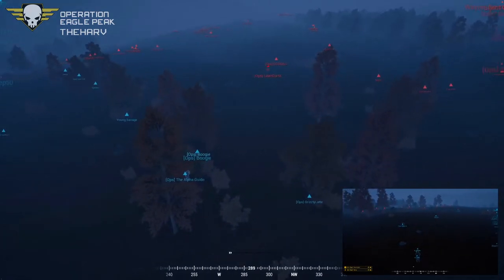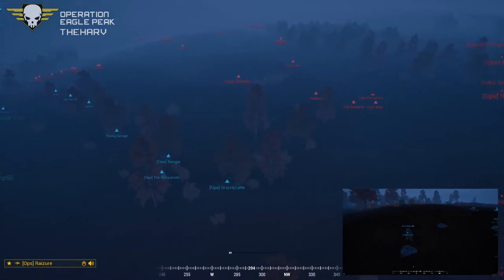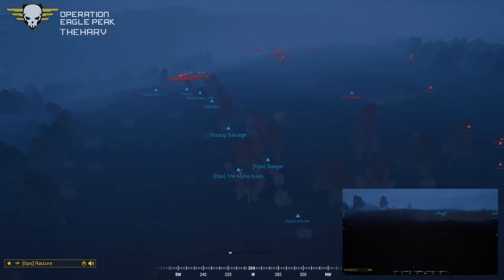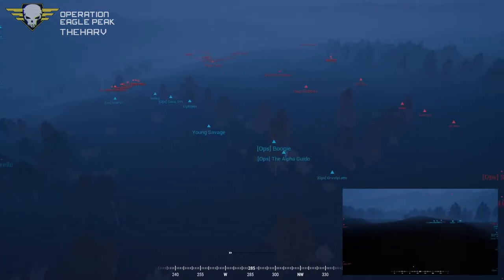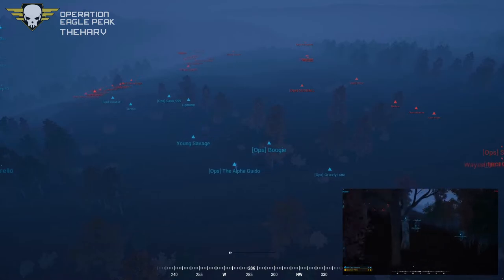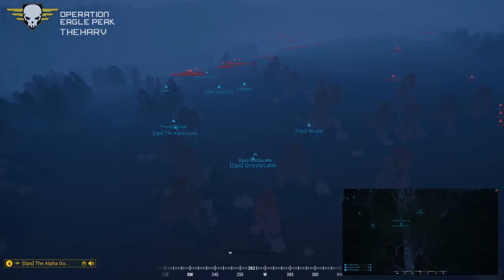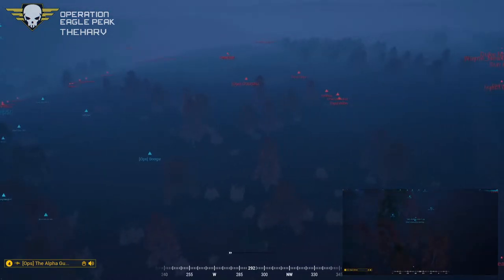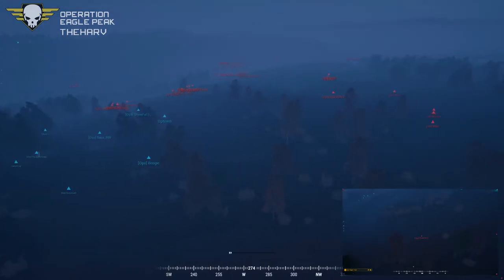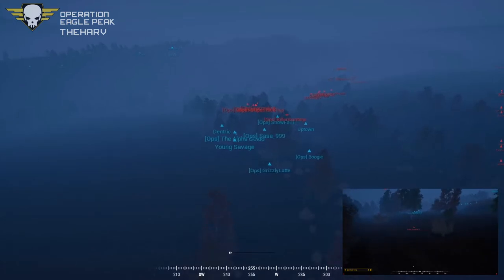I was kind of hoping Boogie would die first — he was my guy. I kind of feel sorry now. I wish I had a Lawn Darts video set up for halftime — maybe next week. Alpha Guido has been given the order to pull back after only getting one kill, but he's getting into a bit of an L-shape ambush situation that he's trying to get out of.